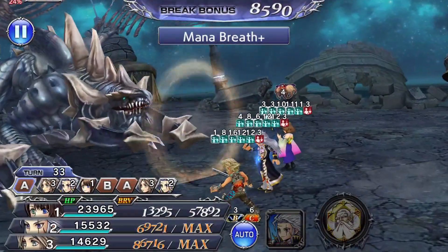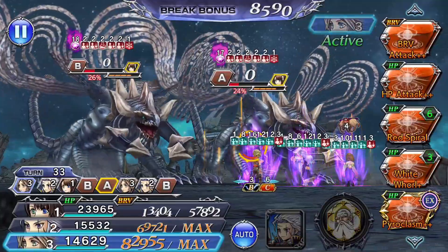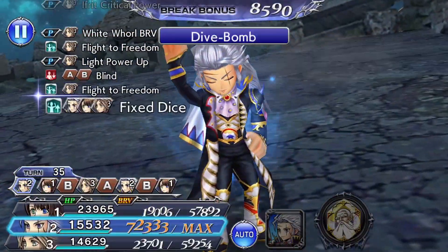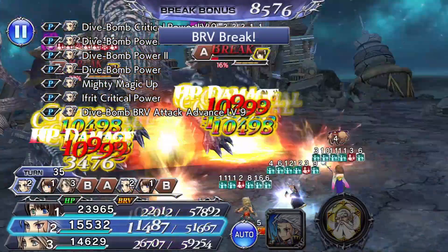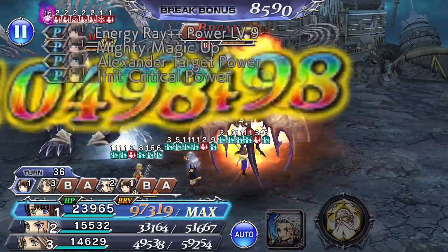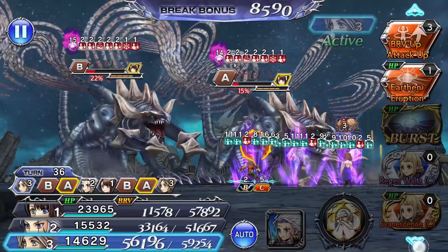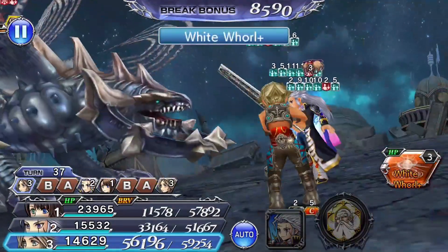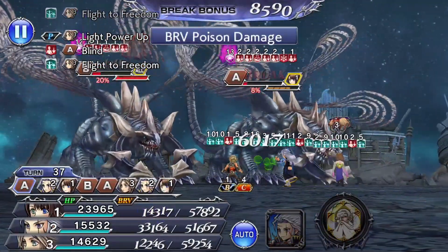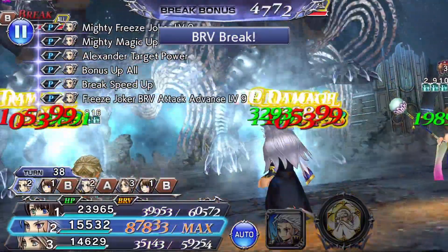Alright guys, we're finally towards the end of this video — my final thoughts on this fight. This fight was a nightmare to me in JP and I actually forgot all about it. After playing this fight again, I remembered — in JP, I actually had to get a Yuna support, if I remember correctly. I remember scratching my head over how I was going to do this. Even though I had Setzer and Vaughn, and I did get Yuna's burst in the JP version of the game, I still struggled and had a hard time.